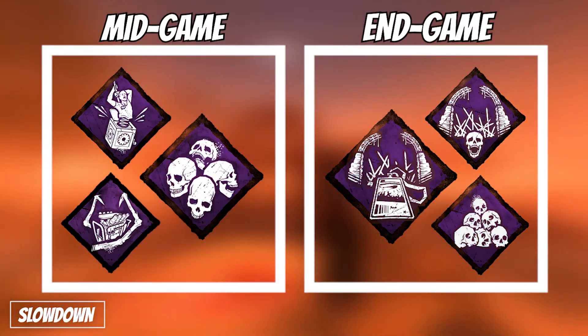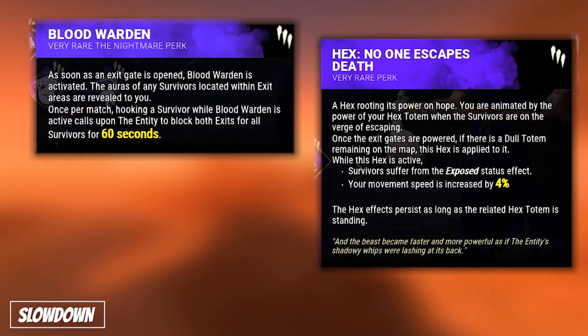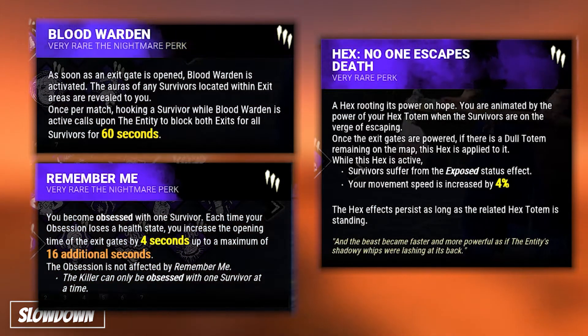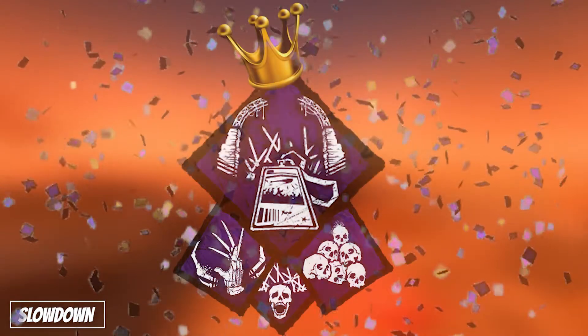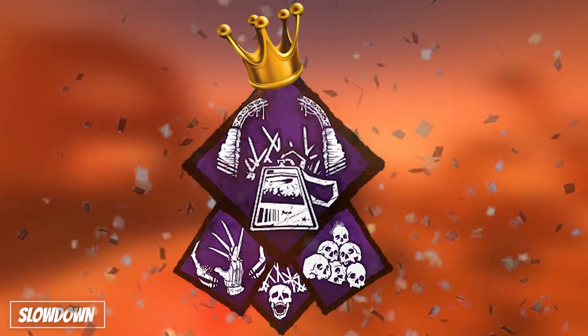Endgame slowdown perks are quite a niche category, including perks like Bloodwarden, No and Escapes Death, and Remember Me. None of these perks work quite like No Way Out, and it's why I think it's the best, sitting right beside No Way Out. It's a great endgame insurance perk for any killer.